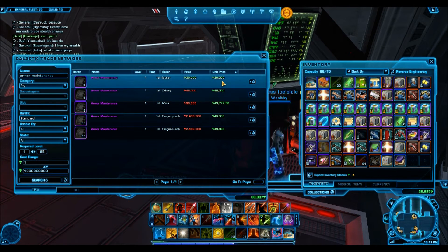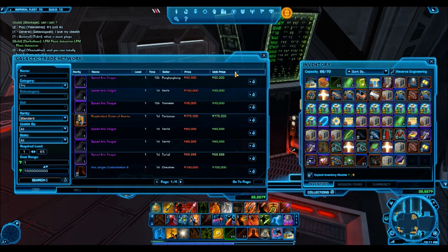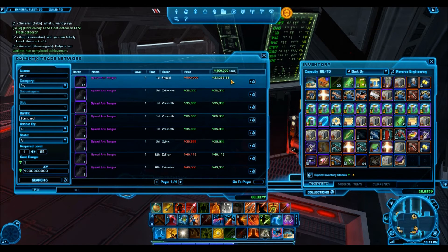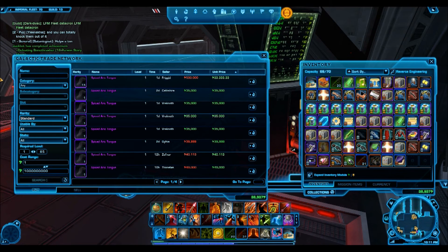You could put something up for 40,000 credits each. Another item you can get from this vendor is the Spiced Ericat Tongue, which is going for 33,000 credits each. I guarantee that's about the best value you can spend your purple Jawa scrap on.